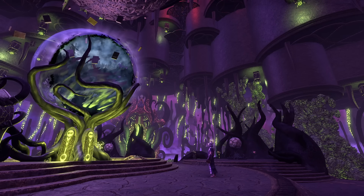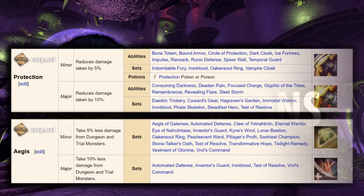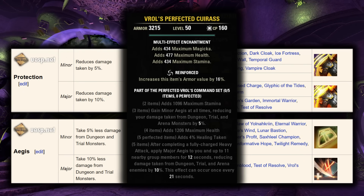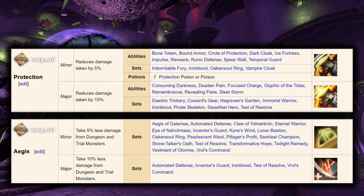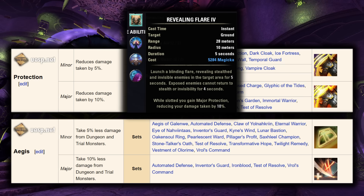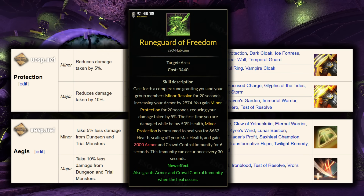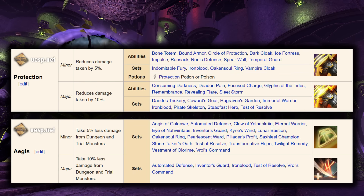Another nice thing about wearing one of these tank trial sets is that it has minor Aegis on that three piece for the five percent damage taken reduction. And these percent bonuses can be really powerful. This leads us into the last part of the tankiness topic: percent reduction. Protection and Aegis, both the majors and minors, are really great to have. I actually tested out using Vrol and I could feel a huge difference when activating it with the heavy attack right before a hard-hitting phase or triggering it right when a new set of adds were spawning in. This gave both me and the tank major Aegis, and then the three piece bonus gives me minor. So just from having Vrol on, that's 15 percent damage reduction.